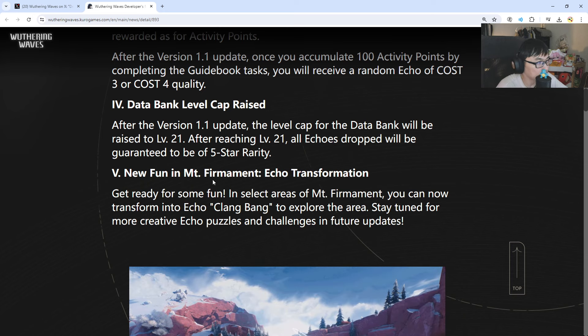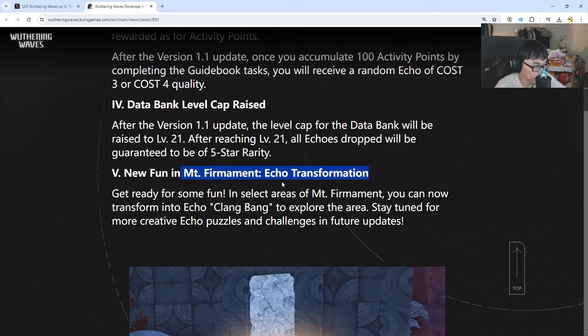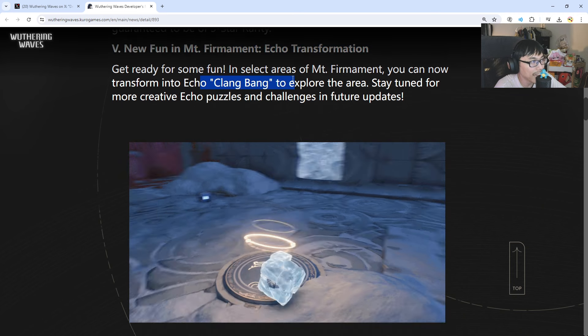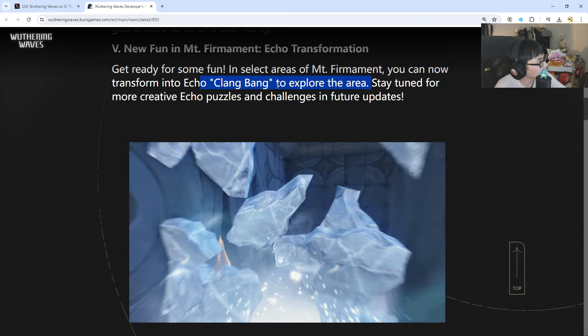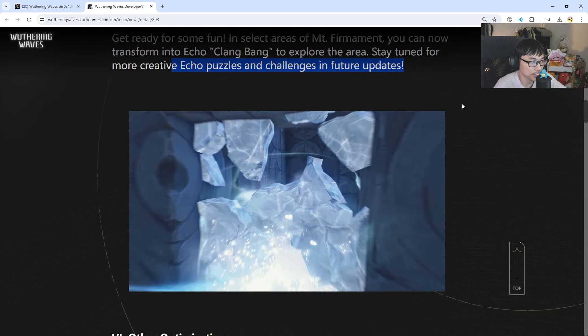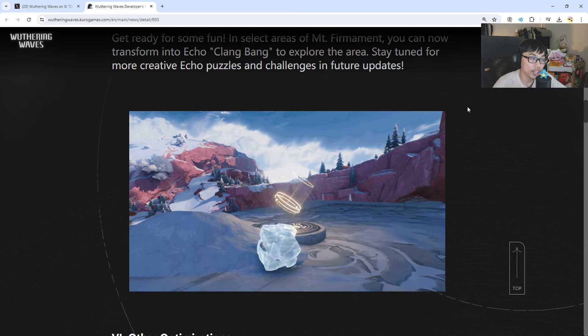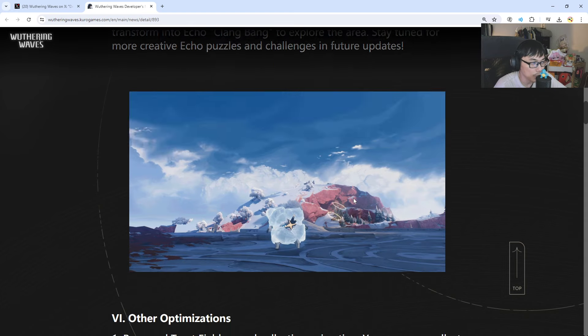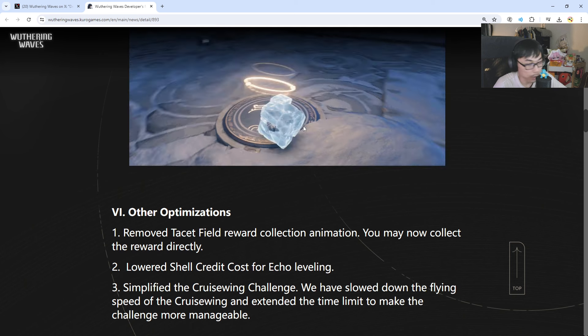New fun in Mountain Firmament — Echo transformation. In select areas you can now transform into Echo Clang Bang to explore the area. Stay tuned for more creative Echo puzzles and challenges in future updates. It looks like a new event altogether where you become this ice cube little thing. Looks nice, not gonna lie.